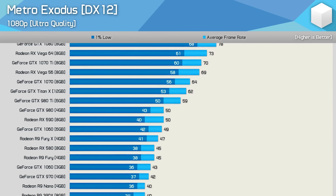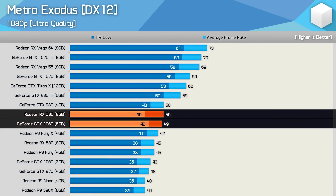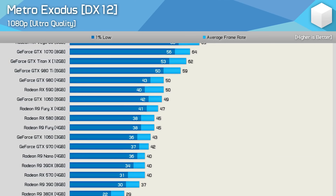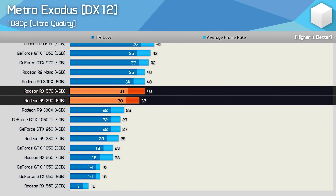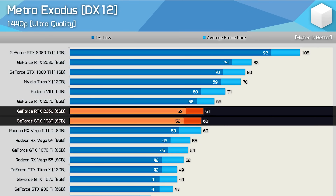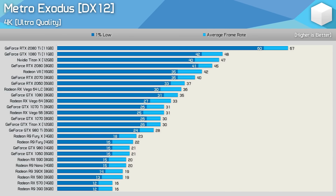Steve has already covered how Metro Exodus performs across a wide variety of GPUs, so we know it's a pretty demanding game, though it does deliver fantastic visuals that make it easy to see why you need a powerful GPU for ultra settings. At 1080p, for example, you'll need something like a GTX 1070 for 60fps gaming, with cards we usually see doing well at this resolution like the RX 580 only delivering a 40fps experience. At 1440p you'll need something like a GTX 1080, while at 4K the only option is the RTX 2080 Ti.